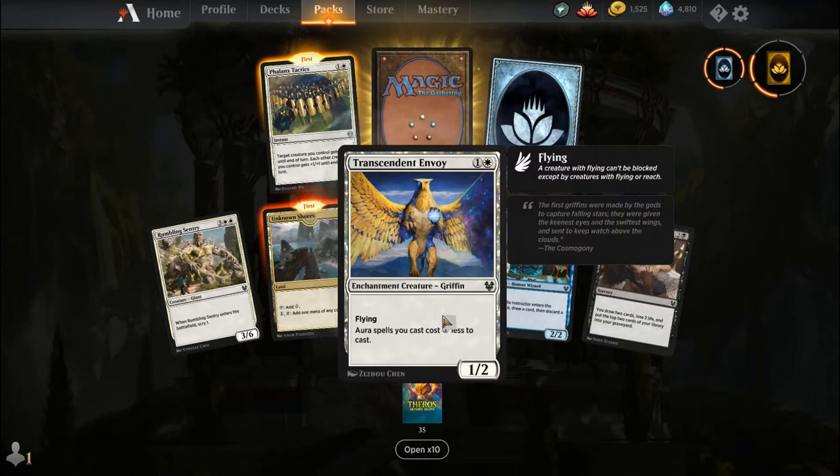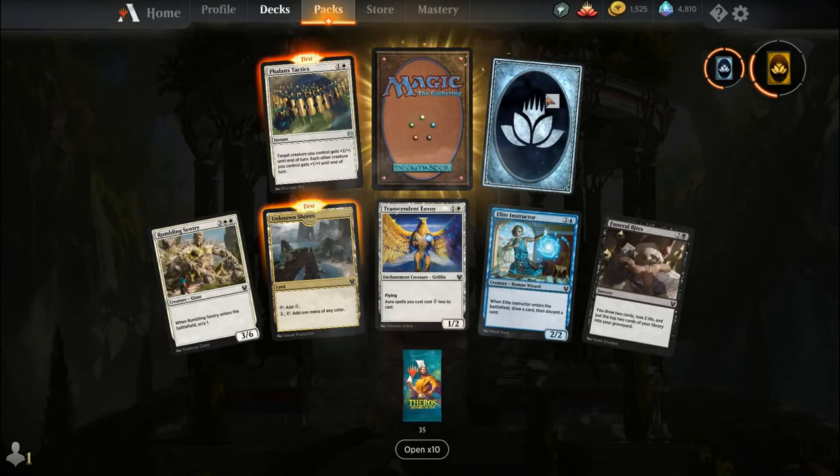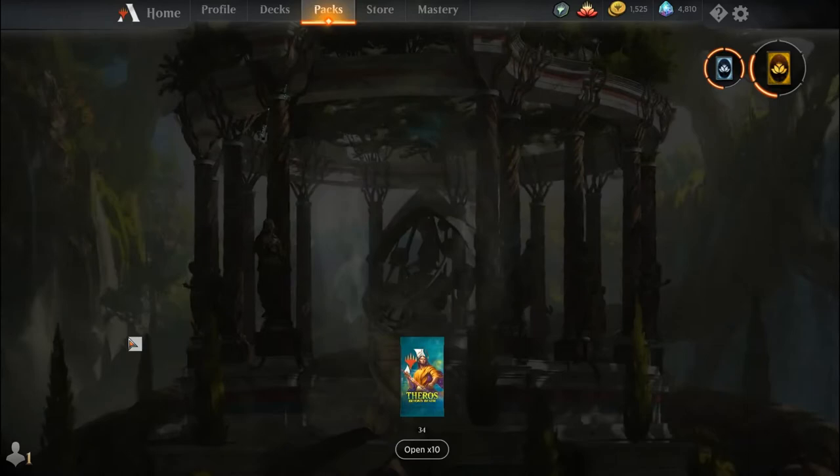Rumbling Sentry, Unknown Shores, Transcendent Envoy, Elite Instructor, Funeral Rites, Phalanx Tactics, an uncommon wildcard, and our rare is the Satessan Champion.